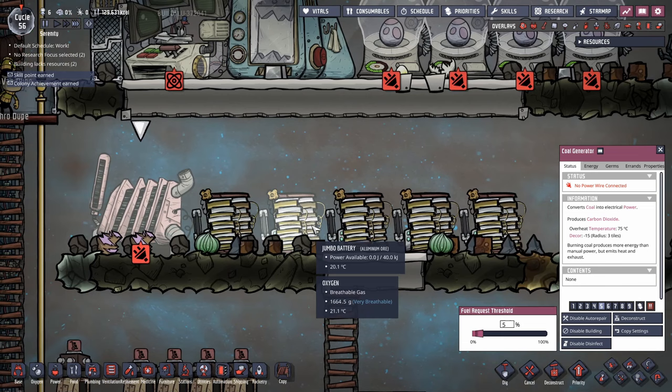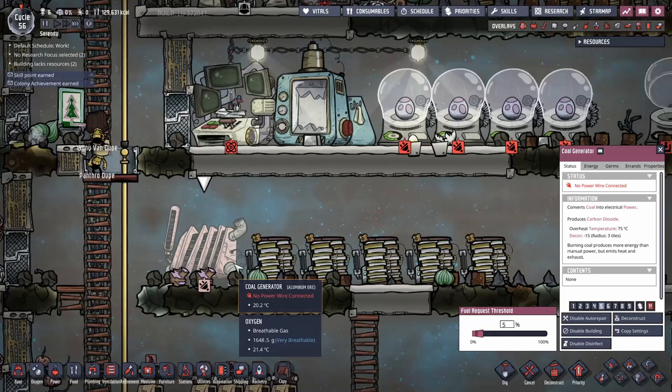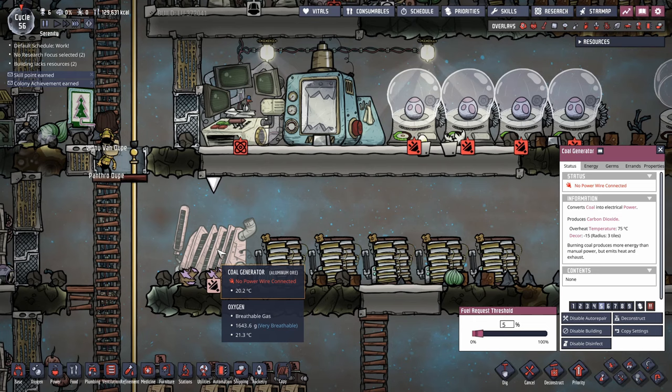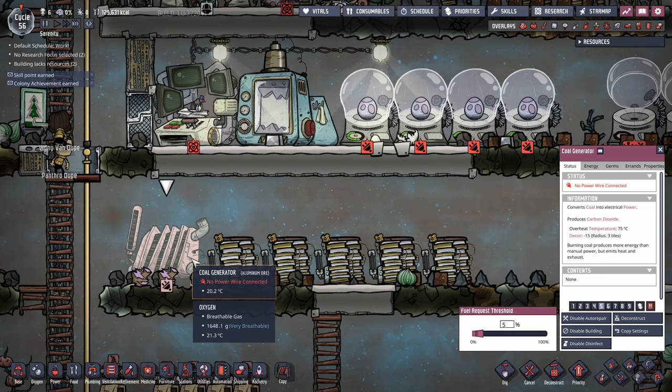Once the coal generator has coal, it will burn it all — it won't stop when the batteries are full. It just keeps burning until it's all gone. Only once all the coal is burnt will it wait for battery level to drop back to 5% before requesting more. One full load of coal charges about seven and a half jumbo batteries, but takes around 500 seconds.